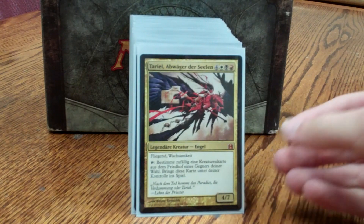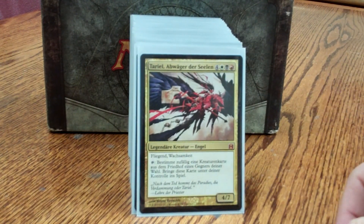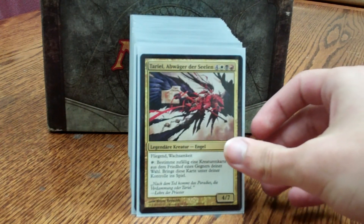At the start, here's the General: Tariel, a white, black, red 4/7 with flying and vigilance. For 2 mana, reanimate a creature at random from an opponent's graveyard.